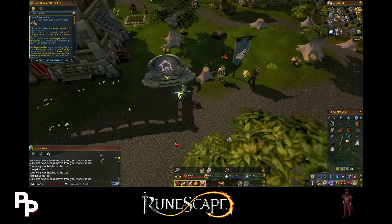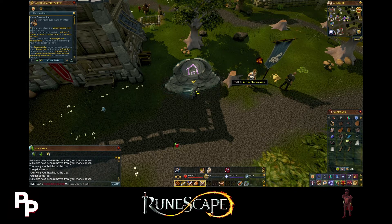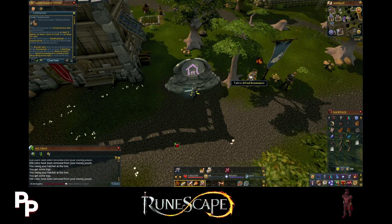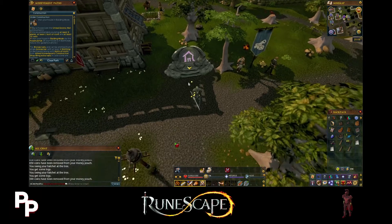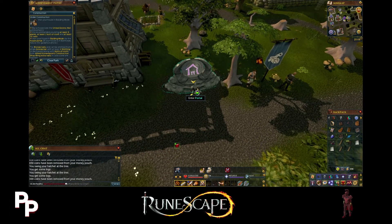There is an update coming out tomorrow - I'm recording this on Sunday - and we are getting Fort Forinthry. You will no longer have to buy planks because you'll actually be able to build them in a different way. The lumber yard that was over in Varrock is now going to become that fort, and it is not time-gated. So feel free to just grind your way through it and get all those tier 3 buildings, because it's actually going to be super useful, especially late game.